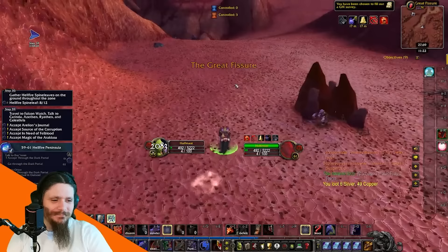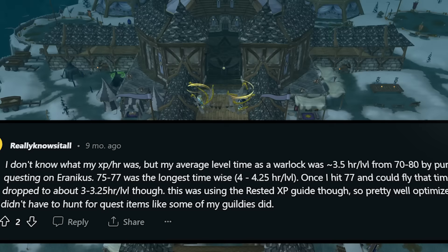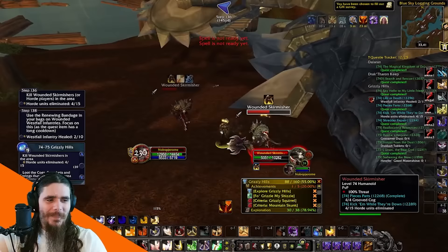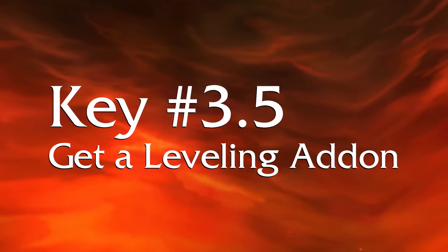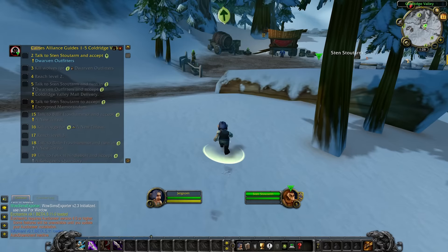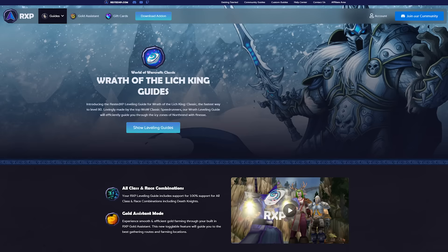With our gear sorted, we also need a good leveling strategy. The simplest and most effective leveling strategy is to quest using a leveling guide. With heirlooms, questing really does give you excellent experience — it feels a lot more like retail, and mobs die in a few hits no matter what class you're playing. I'd also highly recommend a free leveling add-on like Guideline to get to 80 with less stress; you can just follow the steps one by one with an arrow pointing you to each location. Alternatively, you could use Rested XP — whichever add-on works for you.